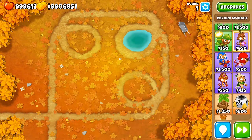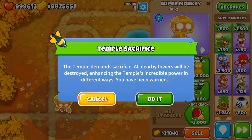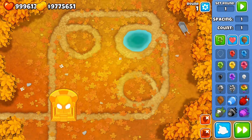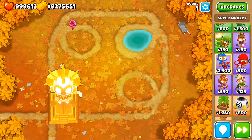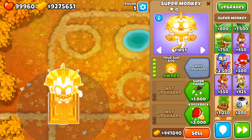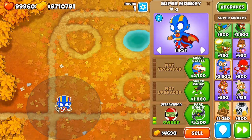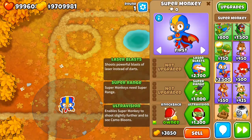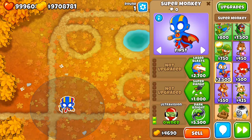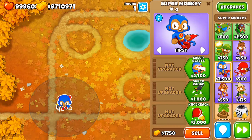Unlike in BTD5, temples in BTD6 — the fourth and fifth upgrade of the Super Monkey's first path — do not have camo detection. Even a 5-0-0 temple does not have camo detection. However, the second upgrade in the bottom path of the Super Monkey does grant camo detection, so once you get that upgrade you have camo detection.